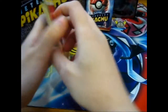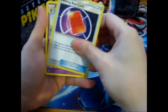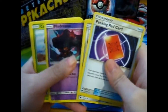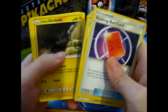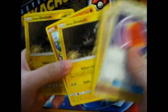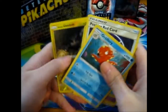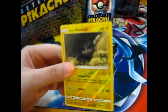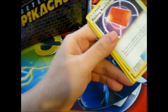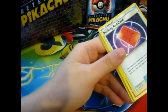Pack two: got a Fairy Energy, a peeking red card, Grumpig, Mawile, Shelmet, Geodude Alolan, Stufful, another Alolan Geodude, and an Octillery. Well, I guess it could be worse, but still.